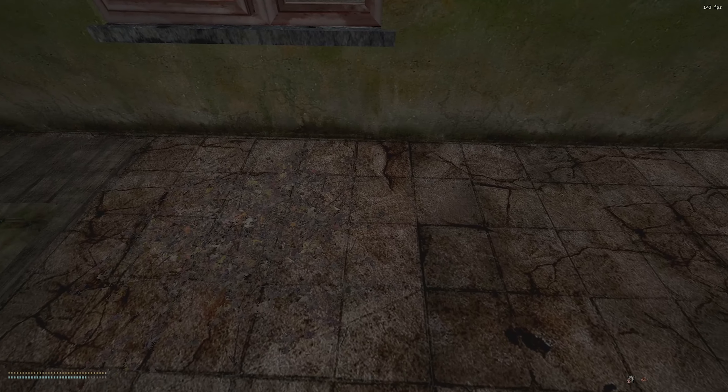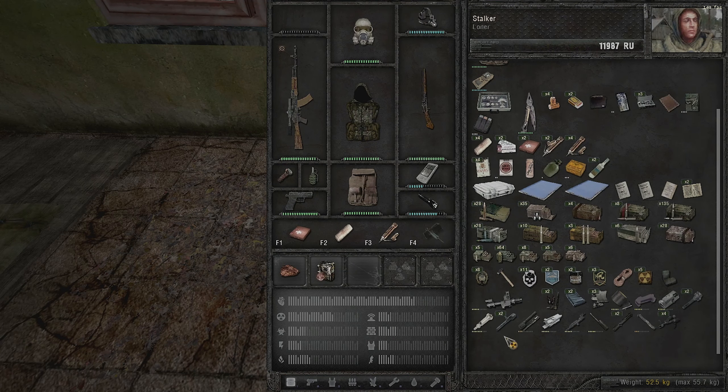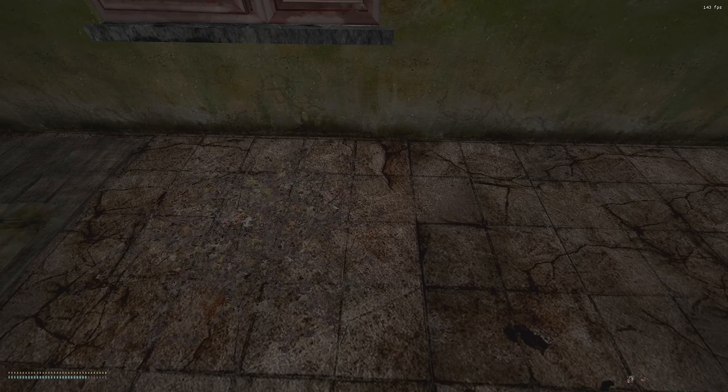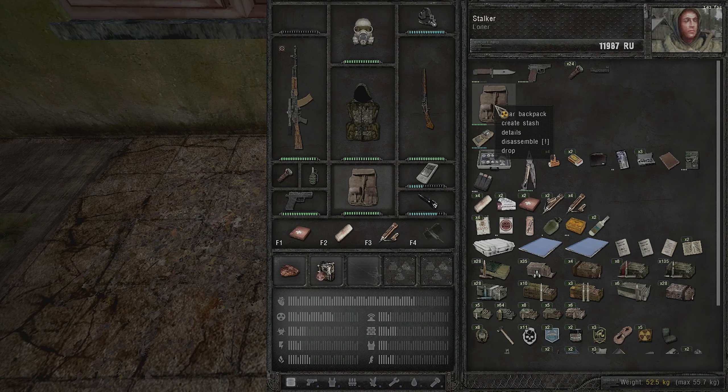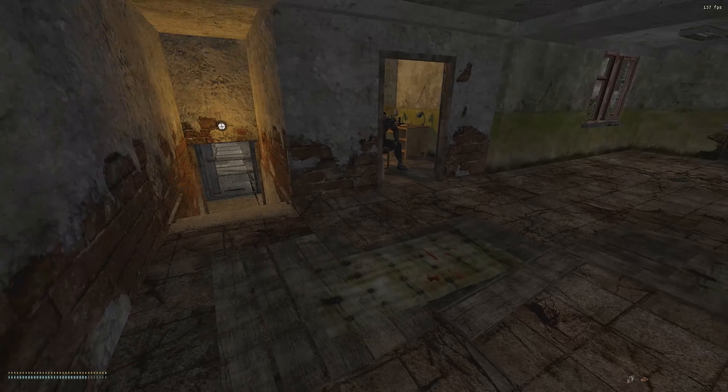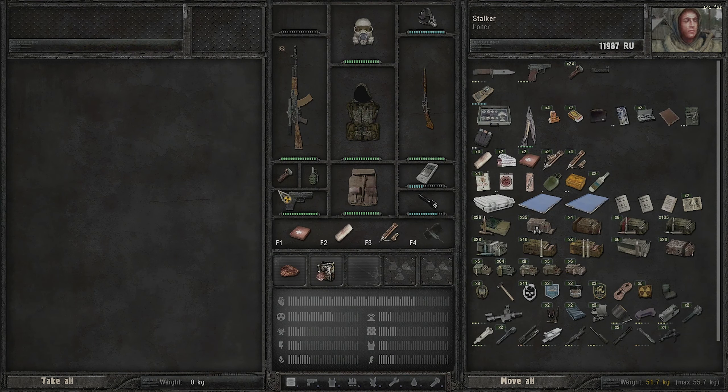In the last episode I mentioned creating a stash to keep weapon parts and ammo you might use in the future. To create a stash you need an extra backpack - that's why we bought one from the trader. Right-click the backpack and select 'Create Stash.' Then you just store everything you don't want to carry at that moment.